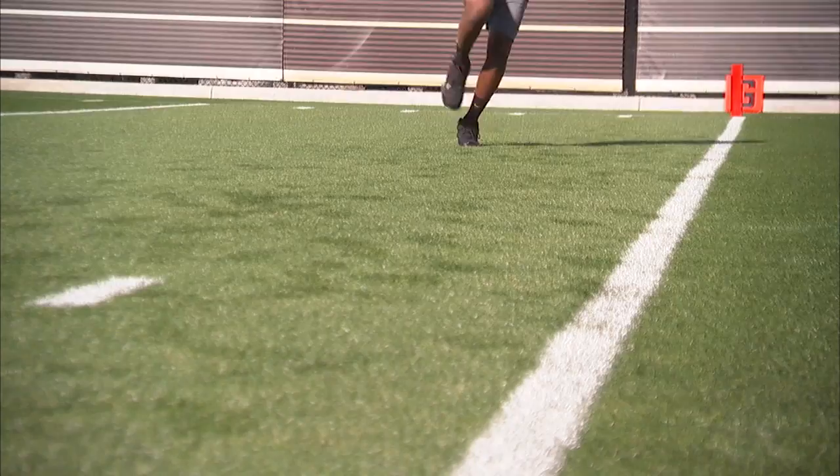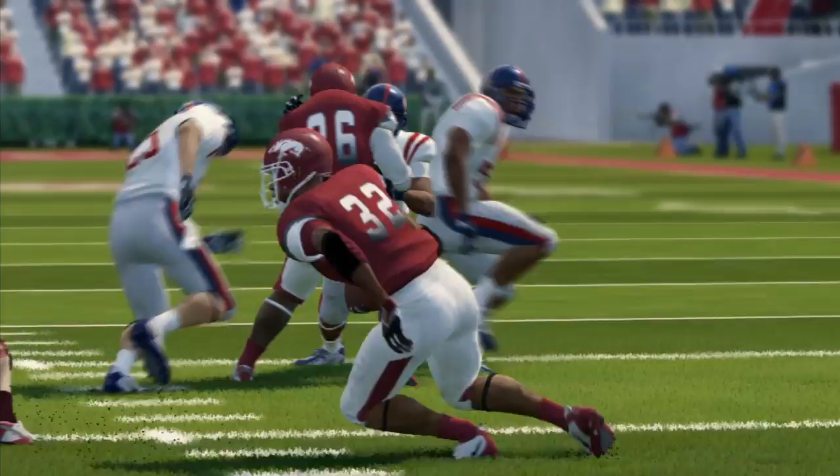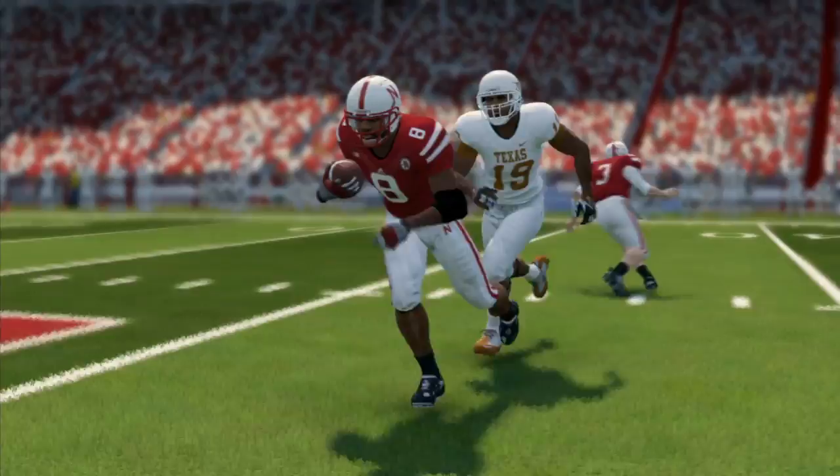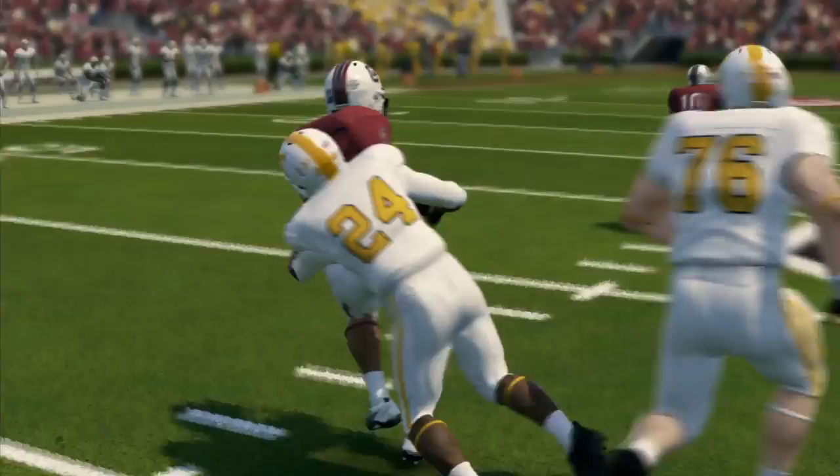Knowing foot placement, knowing the right time to cut, knowing when to do it is key to your success as a running back. Once you get an angle and feel the defender, you want to give a little head fake, shoulder fake — whatever you can — then plant with that foot and cut against the body. You can throw a guy off real easily as soon as you see him stop.